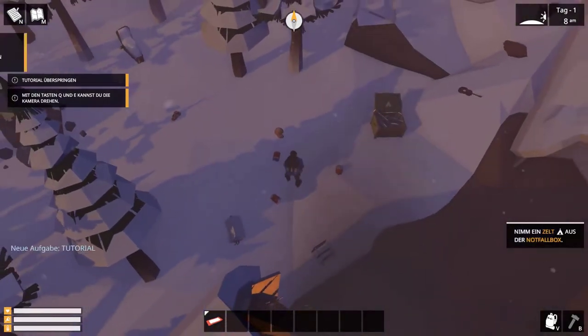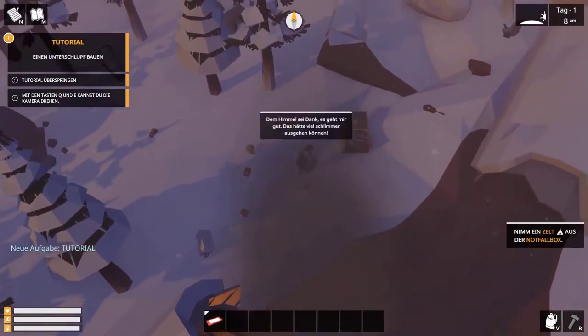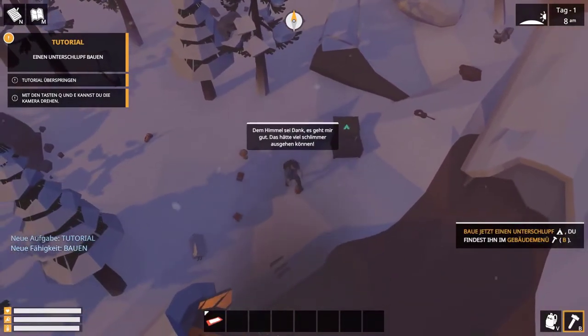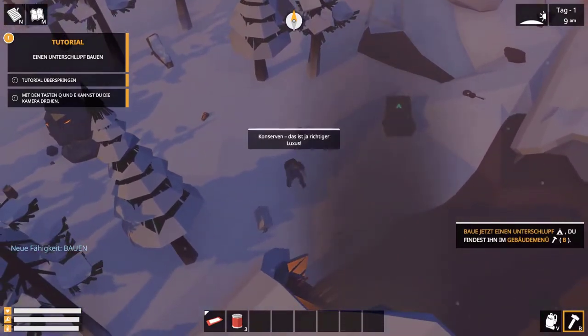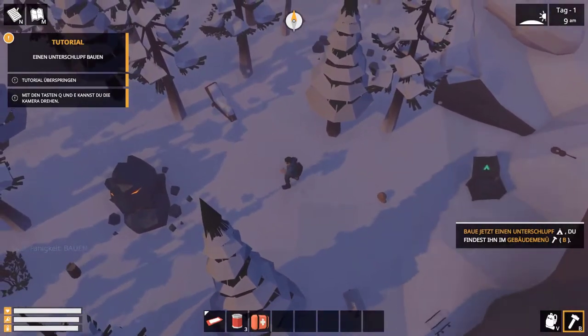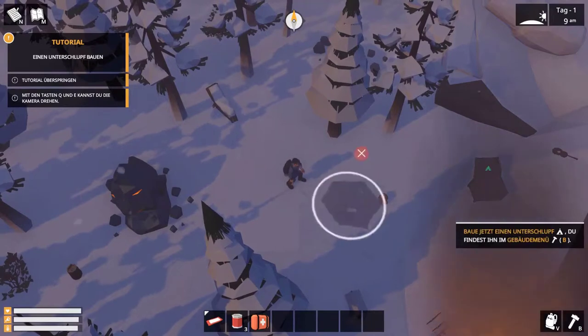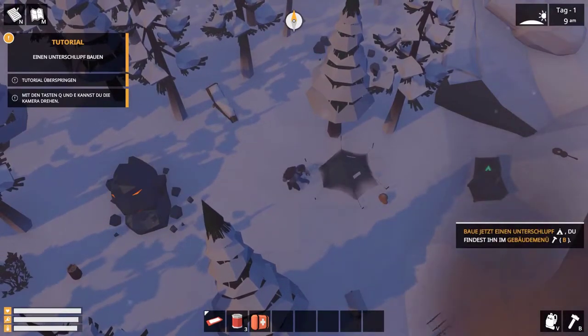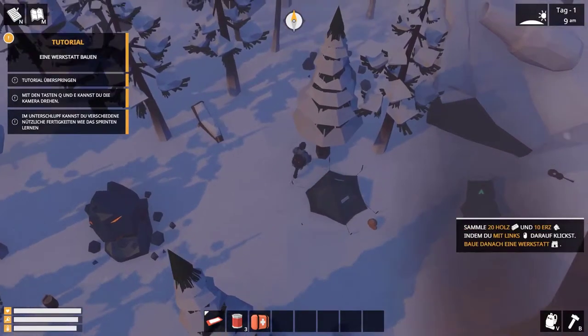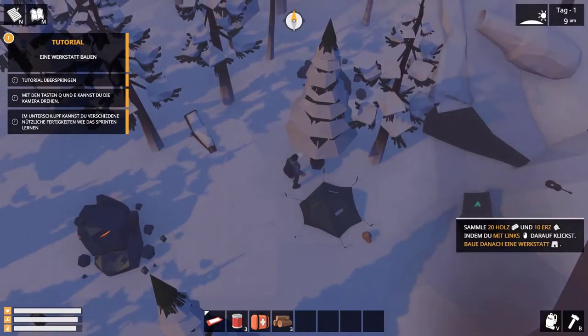Das Tutorial: Nimm das Zelt aus dem Notfallkasten – nehmen wir. Hier sind Ressourcen, noch eine Konserve und ein Verbandskasten. Hier können wir unser Zelt aufschlagen, damit fangen wir auch gleich sofort an. Sammelt 20 Holz und 10 Stein – alles klar.